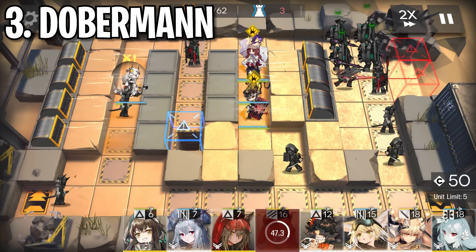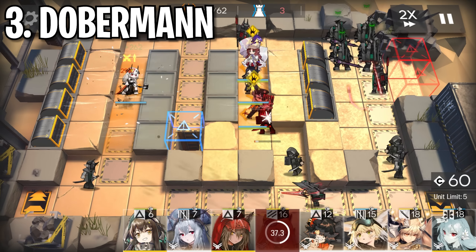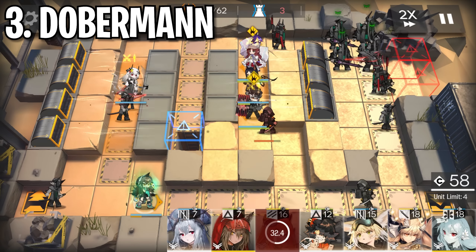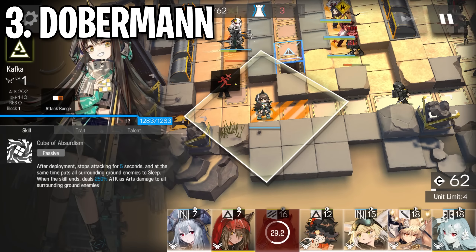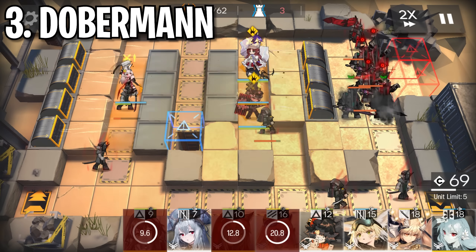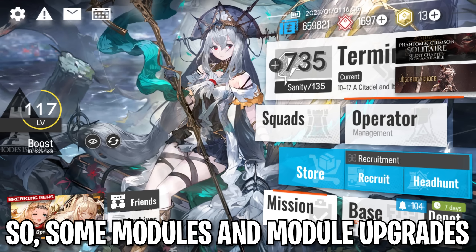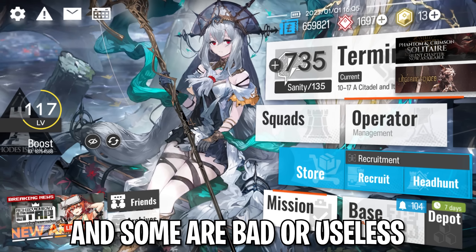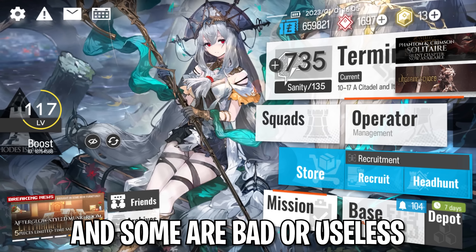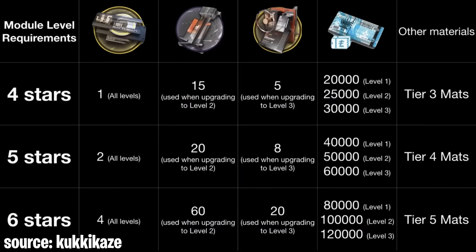Third up is Doberman. Doberman is a pretty weak operator right off the bat, and her module certainly doesn't compensate for this weakness. Her level 1 module allows her to be deployed on range tiles, which is nice but not super important, especially considering that her kit meshes well with deploying her behind a defender. Her level 2 and level 3 modules grant extra attack speed, but only if a 3-star is deployed on the field. This might be nice for IS or other maps where you use 3-stars, but 99% of the time you're not going to have a 3-star on the field. So, some modules and module upgrades are highly impactful, some are decent, and some are bad or useless.